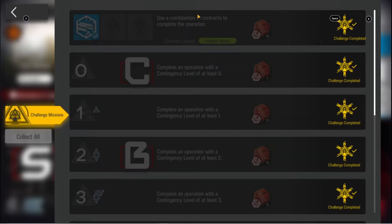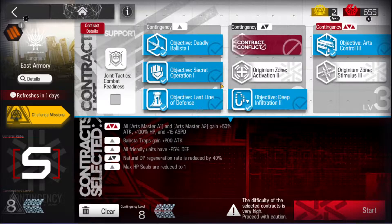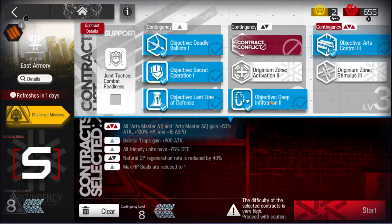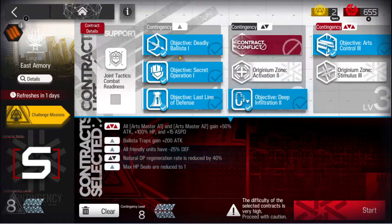They are going to give us a specific contract combination that you can use. This is the way I did both of them together. This is a tough one though. You're going to see I have a lot of high level operators. I'm just showing you how I did it — this isn't necessarily a guide, but it can kind of show you how I did it. You can replace it with your own units, but this is the one you have to do. You can do it like this to beat this challenge, so just really do it however you can.